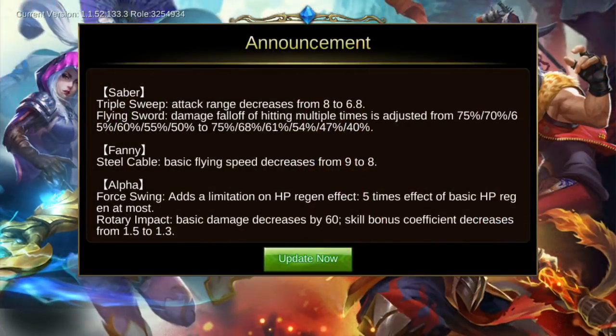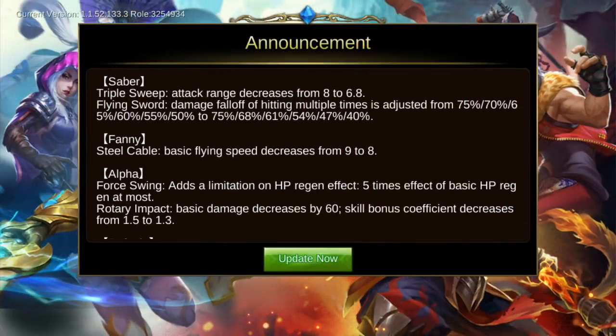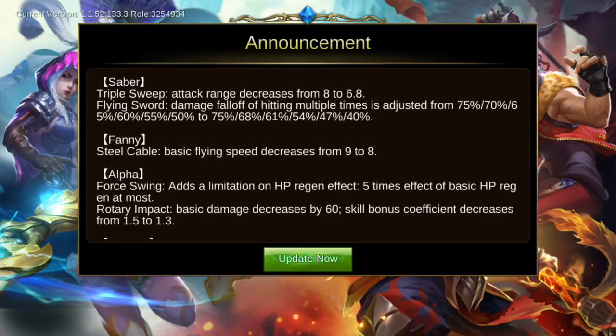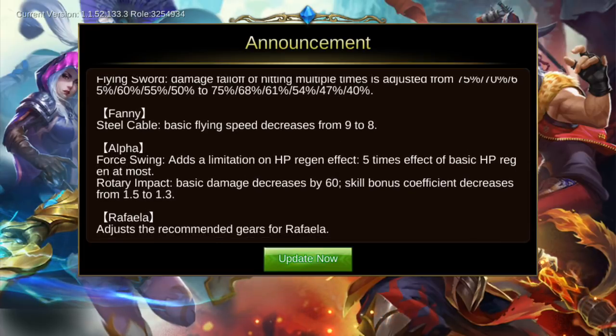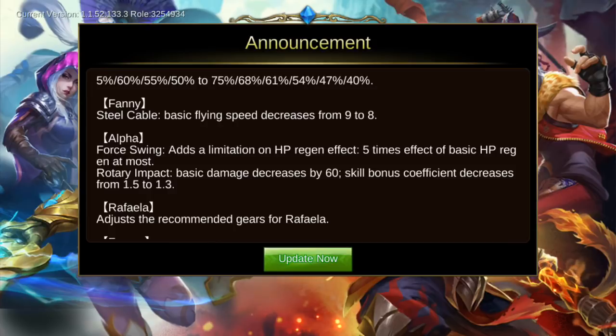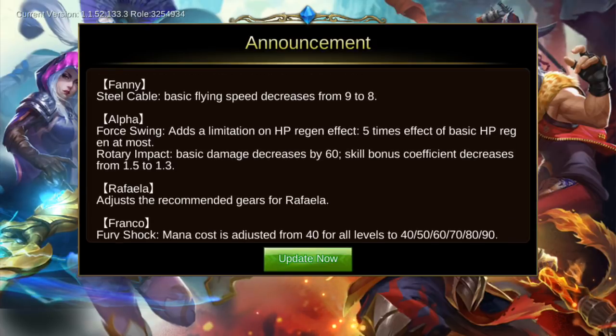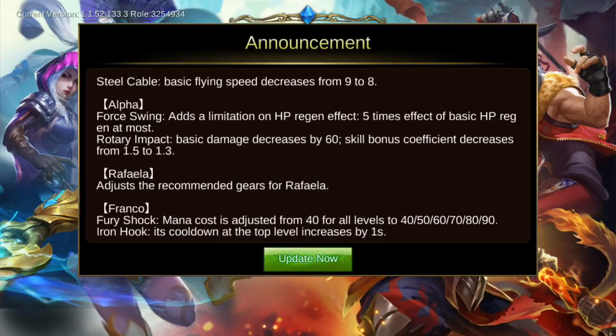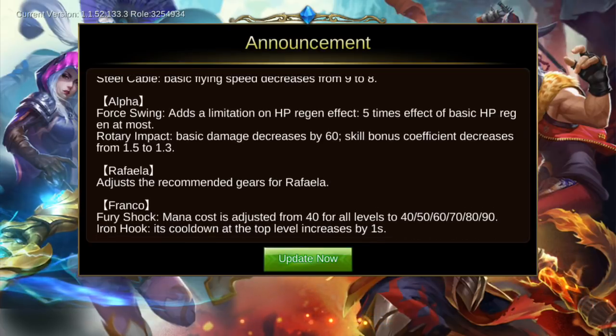The flying sword damage falloff when hitting multiple times is adjusted — Fanny gets another nerf, though not too significant. Fanny's cable basic flying speed decreases from 9 to 8, meaning Fanny will become slower than before.